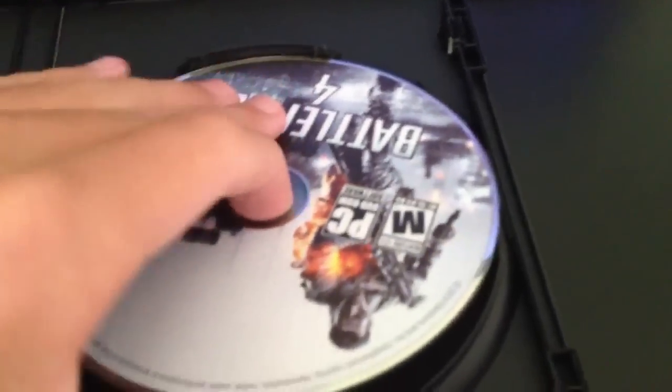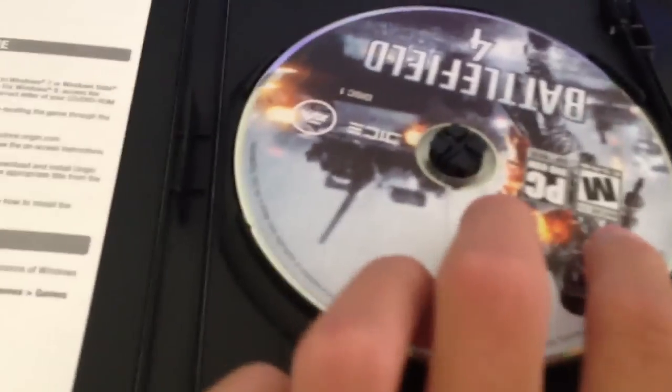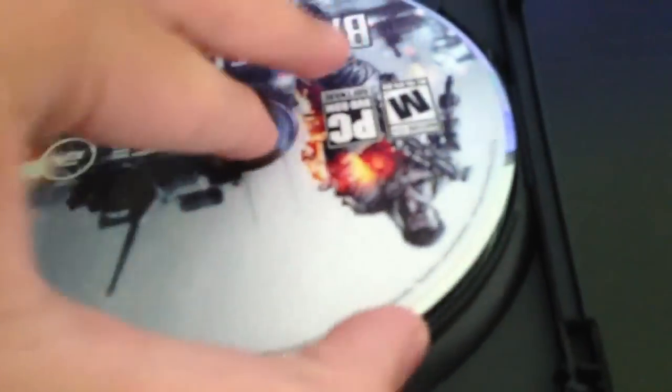It comes with three discs. Each one of these are installation discs. And by the way, when you install these, I recommend using the disc, just because it's going to be a lot faster than actually downloading the game. All of them are used for the installation for the PC.